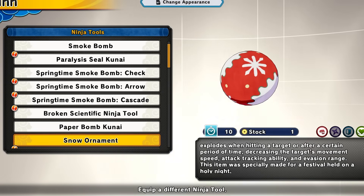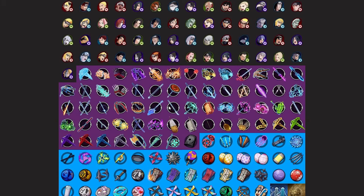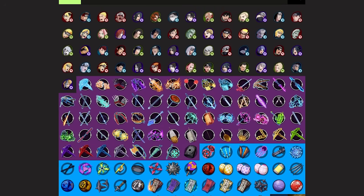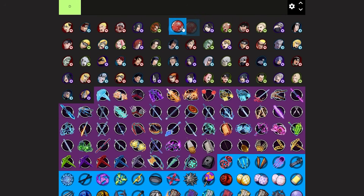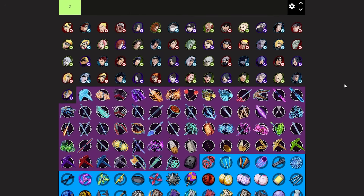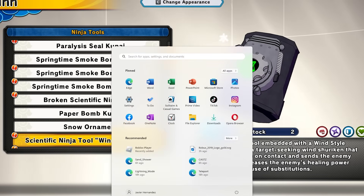Next up we have the snow ornament for attackers and healers. The snow ornament tool is a really annoying tool — when you throw this thing it will slow your enemies down immensely, like super bad. It's super annoying to deal with. I'll rate this a good A tier. It's super underrated and once you get hit by it you're gonna know — the slowdown effect is crazy and you get it pretty fast.